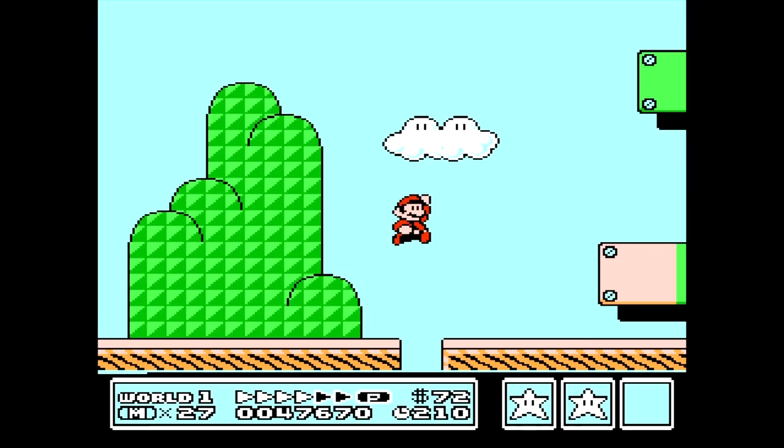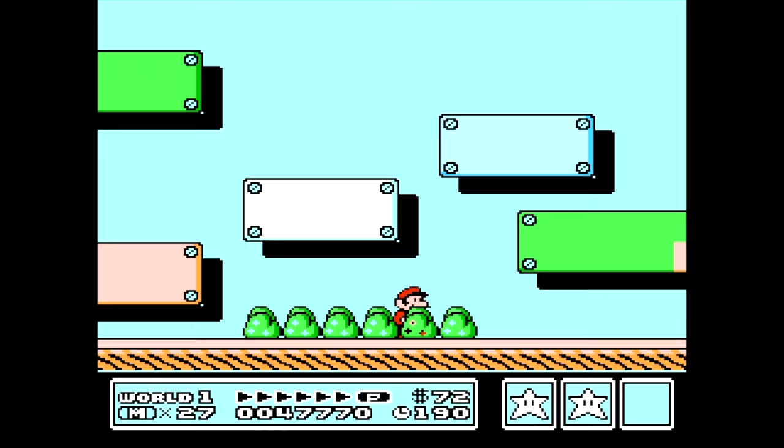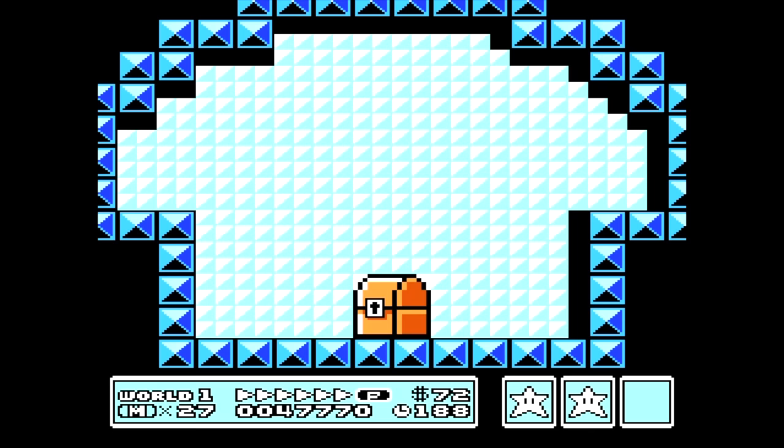First up we're going to check out the three warp whistles in Super Mario Bros. 3. The first one can be found in Level 1-3. Once we get to these blocks here, we'll want to get rid of the Koopa and hold down on the white block in the middle. After a few seconds you'll pass through. Run to the end of the level and we'll be teleported to a Toad House. One toot on this whistle will send you to a faraway land.